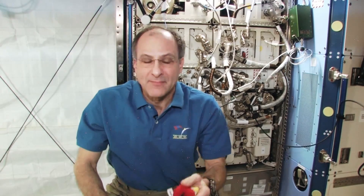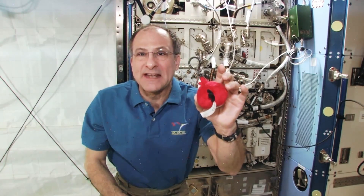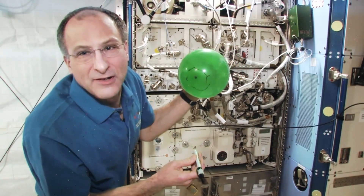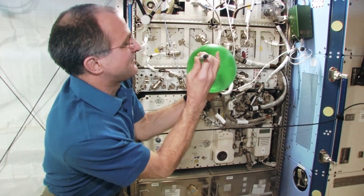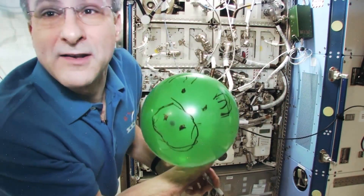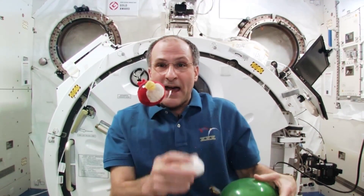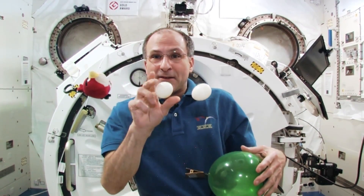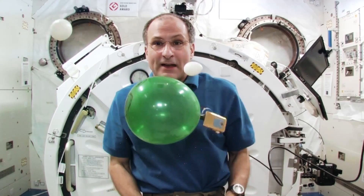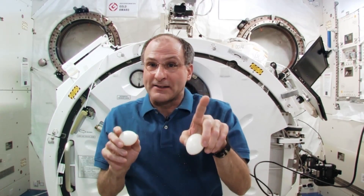I want to do some physics demonstrations that involve some of the things you might see in the Angry Birds game. And of course, I've got my Angry Bird here, but we need a pig. I'm not very good at art — it's a good thing I decided to be a scientist and an engineer instead of an artist. Here is pig. Pig is the arch enemy of Angry Bird. Angry Bird had some eggs, and pig stole the eggs. Don't ask me how I got the eggs on Space Station.